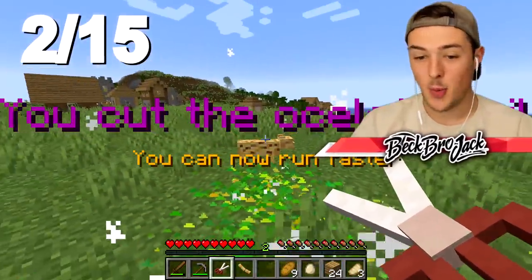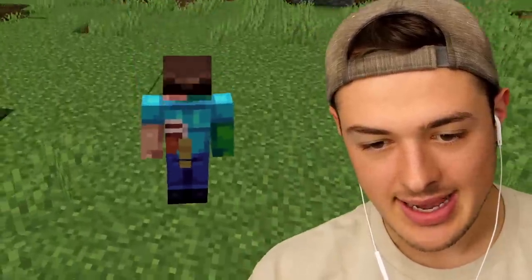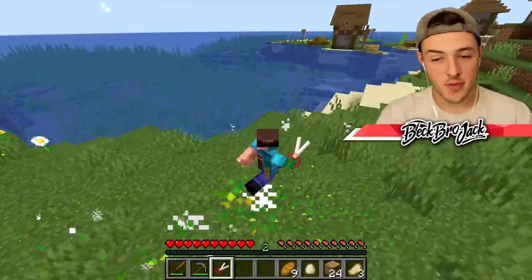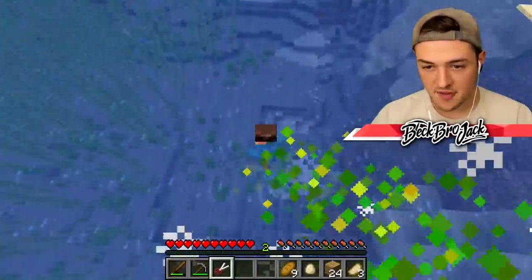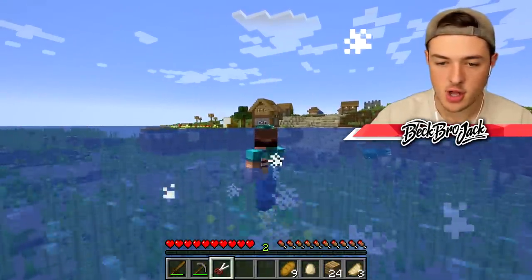I cut the ocelot's tail! Now if I right-click with this, we got a cat tail. I have way too much power and a lack of medical degrees. Would I be able to perform surgery on, let's say, a dolphin? It's too fast, I can't nail it. I need something a little bit slower. Oh look at that, there's a glow squid. Snip snip!